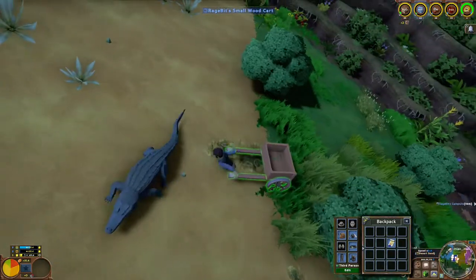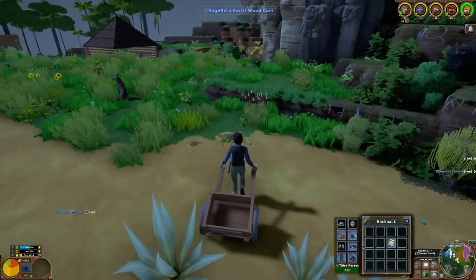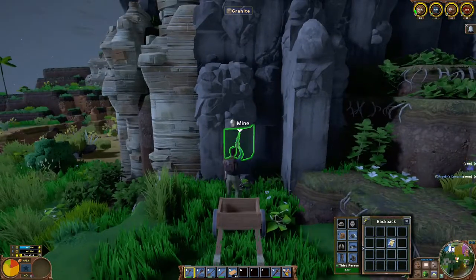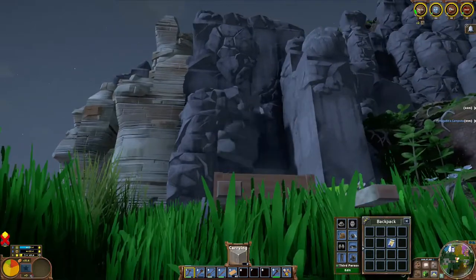Another great thing to consider is getting yourself a wooden cart. These things make transporting resources much easier and you don't have to run back and forwards to stockpiles all the time. I'd consider getting one of these as early as you can — whether you build it or buy it is up to you.